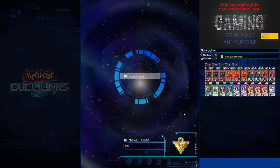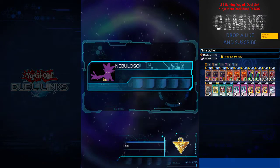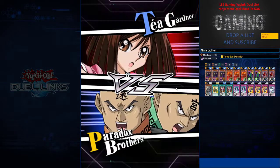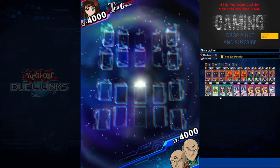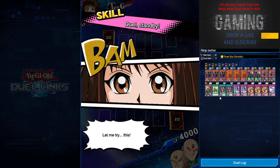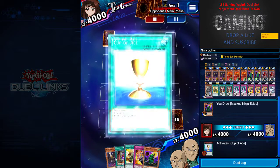Next game we are versus a T-Mirror deck. You can see the combos I pull off — I think I play Ninja really efficiently and effectively in this game. Do a standby as usual; I have a good starting hand.